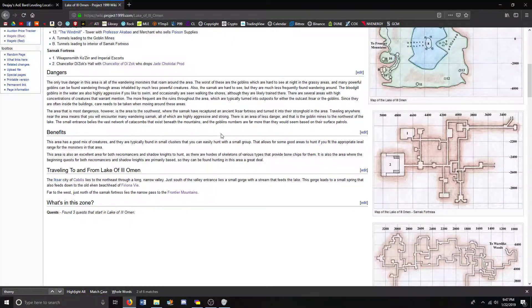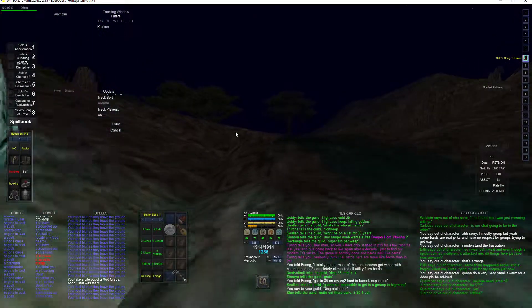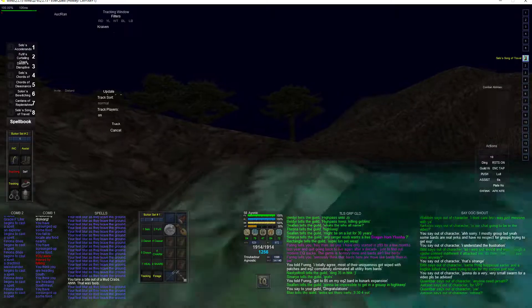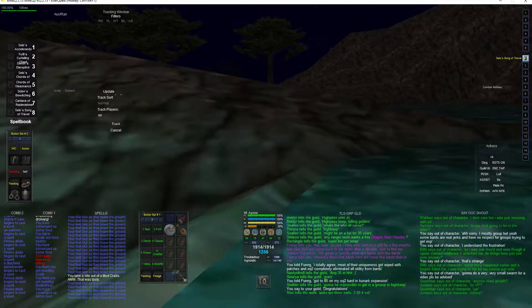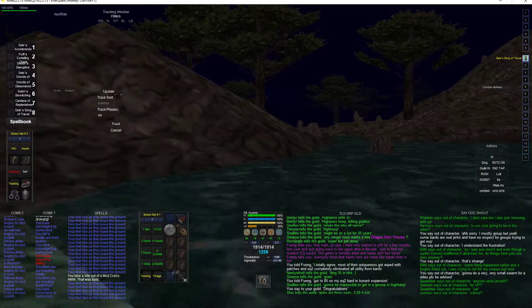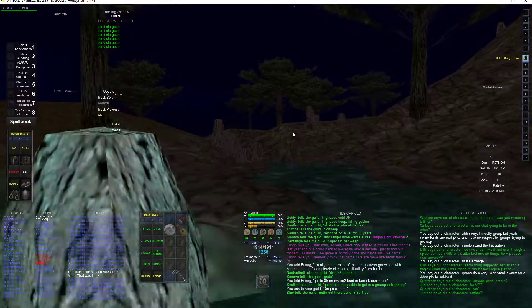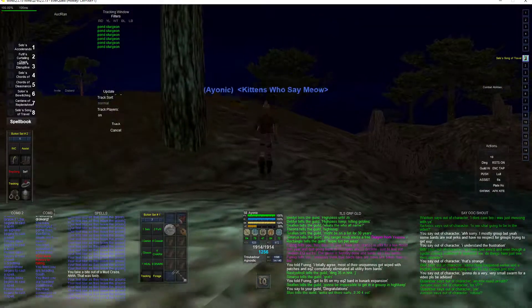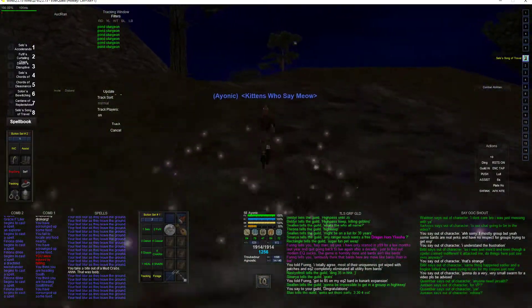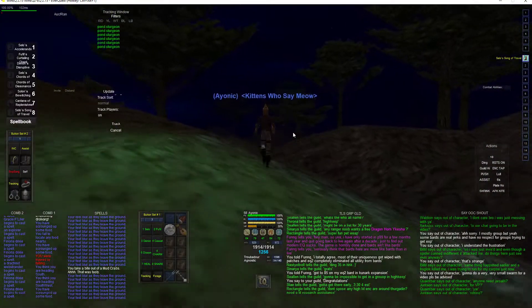This is a zone you can come in probably as soon as you get Denon's, actually at level 18, because most of the mobs are low to mid 20s. So this is a great spot for your level 20 range. It's actually more convenient because it's closer to Faronia Bay, so much easier to sell and bank. There are even merchants here in the zone.